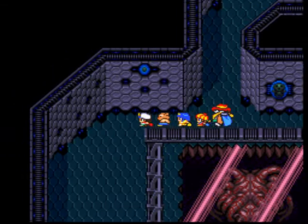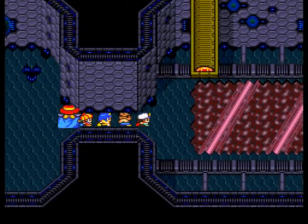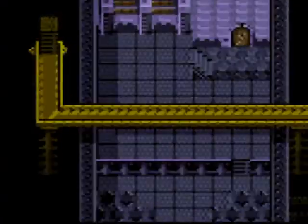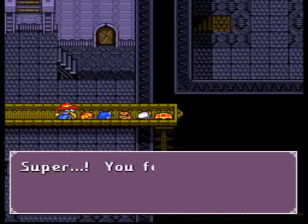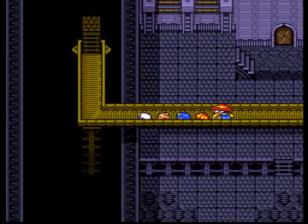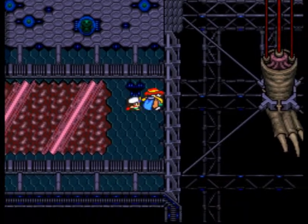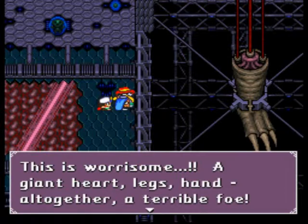Well, no shit — I wouldn't have figured that one out without your help. There are some little holes in this area that contain treasure. One had a bi-ring, which increases your chances of getting a double attack in battle — I gave that to David. And over by the heart, there's a hole with a magical cube in it. Make sure you get those; the bi-ring in particular is pretty good.